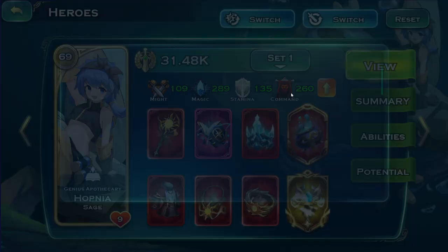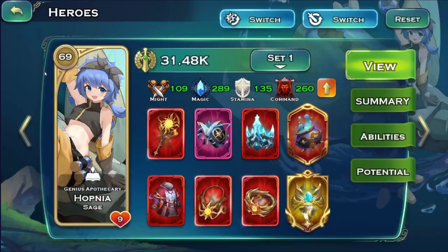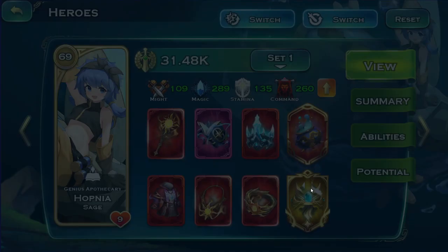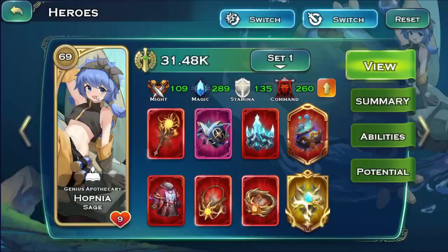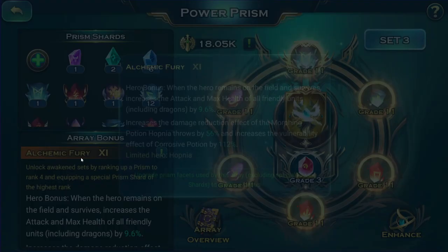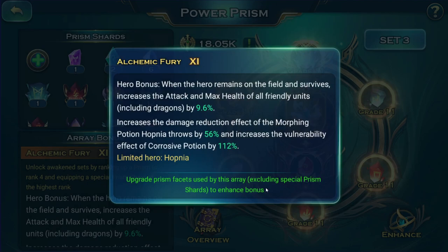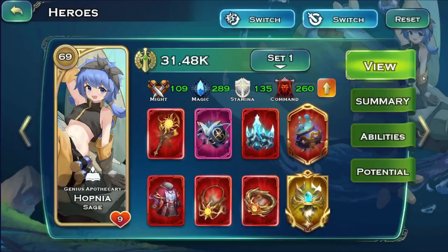For the artifact, I still use this particular one — I'm not entirely sure whether it helps on the burst side I'm using her on, but it's her artifact. Her prism is something a lot of people don't tend to notice or use, but it's actually pretty sweet, especially if you're using this hero on your burst side. It increases the vulnerability effect of Corrosive Potion by 112%, so it goes from around 8% to over 100%, basically more than doubling the damage taken.